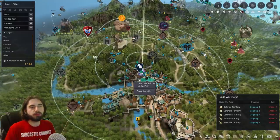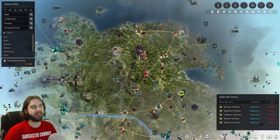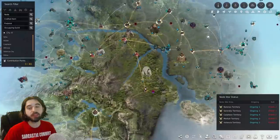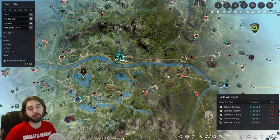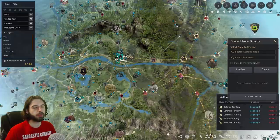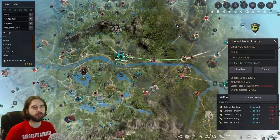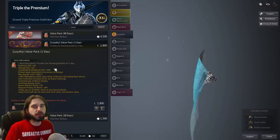The final sort of burst buff that the value pack provides you is the ability to remotely connect and disconnect nodes. This one's going to require a bit of planning on your end to decide what you want to connect and disconnect whenever you have the value pack active. If you plan on redoing your node network, a great time to do it is when you have a value pack active - that way you don't have to run around the map. You can also make use of the new node connection tool located at the bottom of the map, where you can select two different locations and figure out the fastest way to connect those nodes.